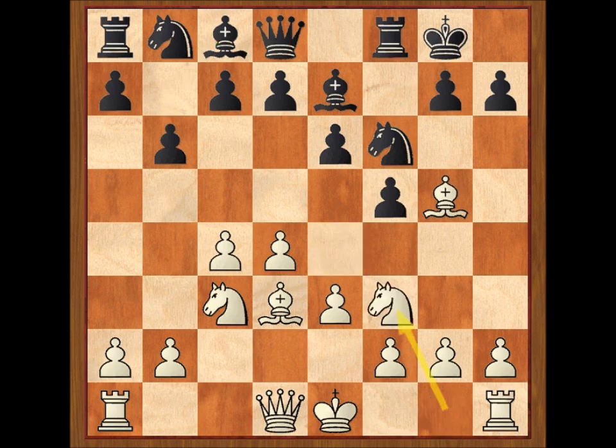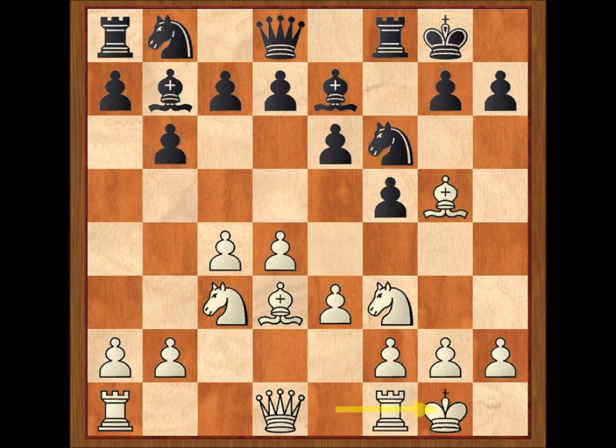Caballo F3, alfil B7, enroque, caballo E4. Tartacower ocupa inmediatamente la casilla E4, quizá demasiado pronto, lo que va a provocar una avalancha de cambios sobre el tablero.